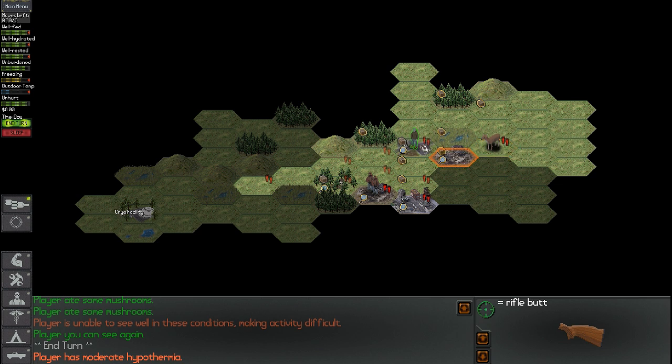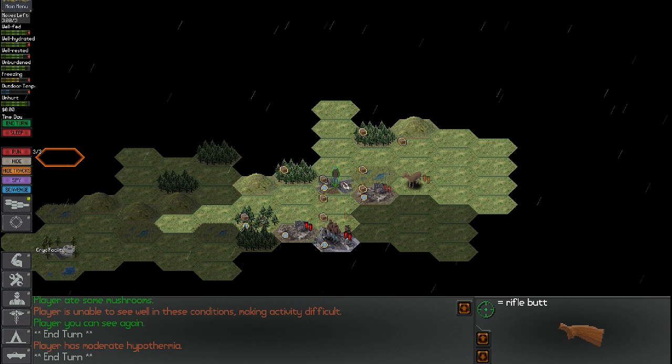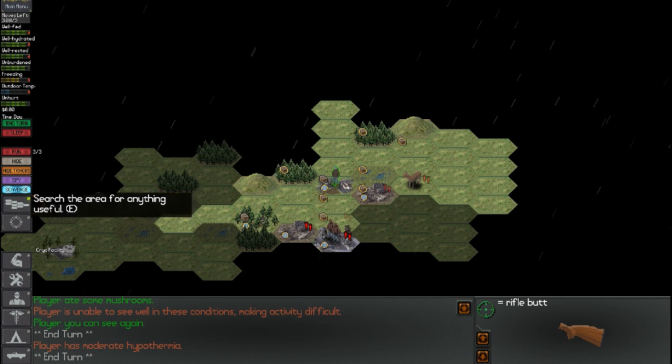What is that? A deer — that's probably a doe. We're in town but we have moderate hypothermia, so we definitely need to end our turn here. Hopefully these bandits don't come after us. Okay bandits, stay the fuck away. Just keep moving through there. Now it's raining — that's not good. We're going to scavenge this area for now.